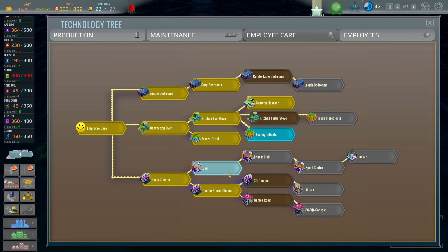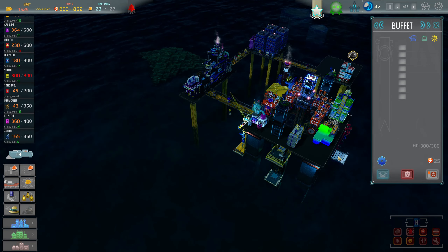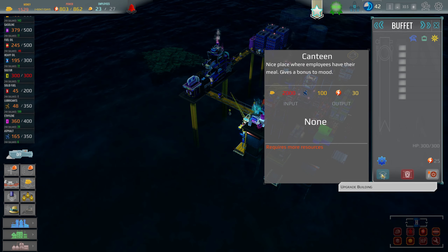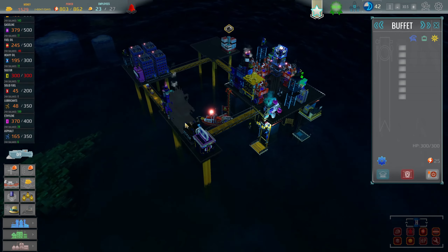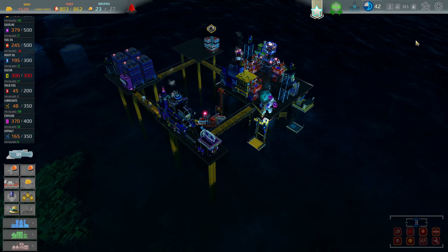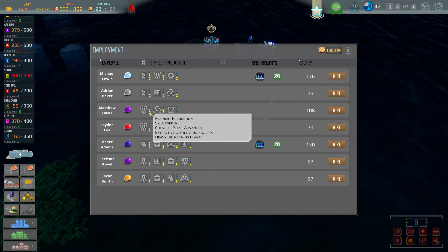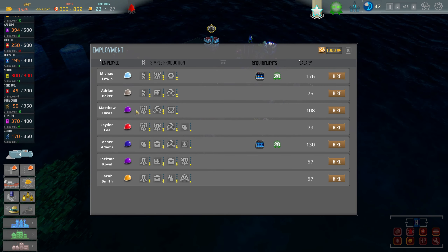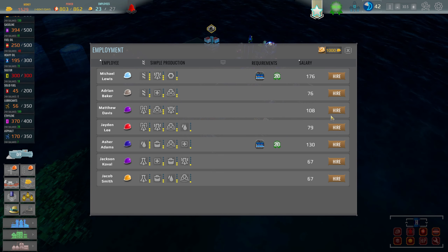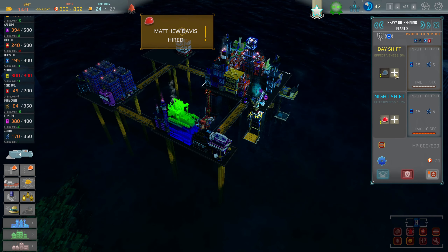2600 coins — we're going to go ahead and do that. We want to make the workers happy. We got the 1500 coins. I need 2000 coins and 100 asphalt to upgrade it, so we've got to keep making asphalt. We got two workers in there. Do I want to hire another worker for asphalt? We got a three star. I was also looking at some four star workers we're finally getting — let's hire this wonderful person and put them into the day shift.